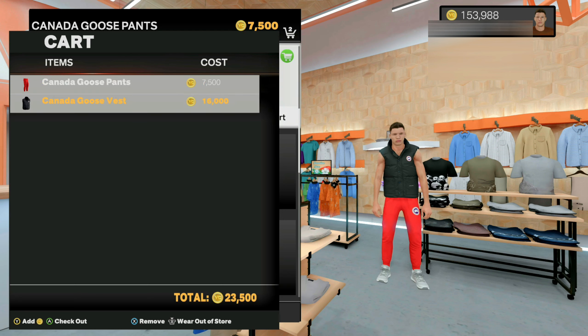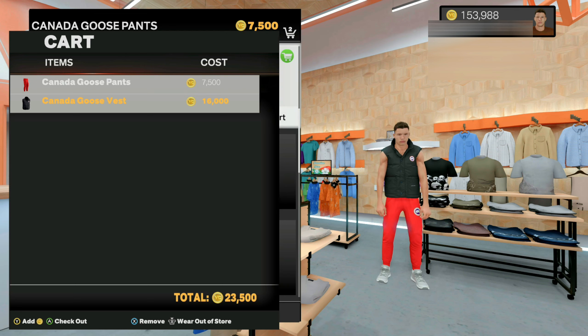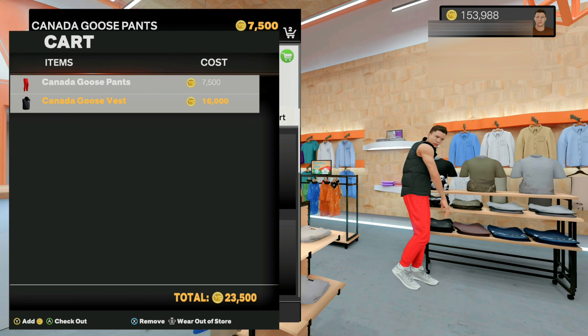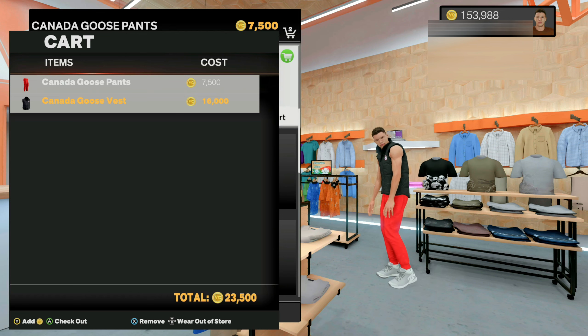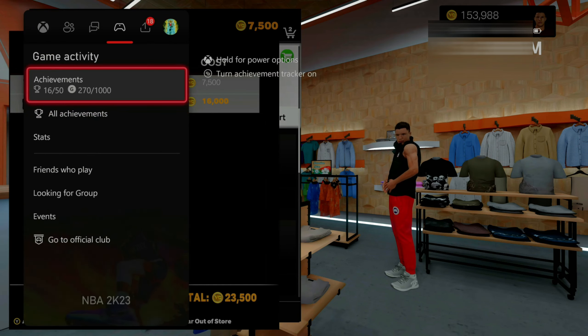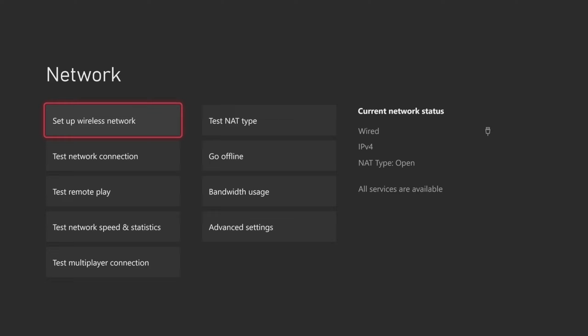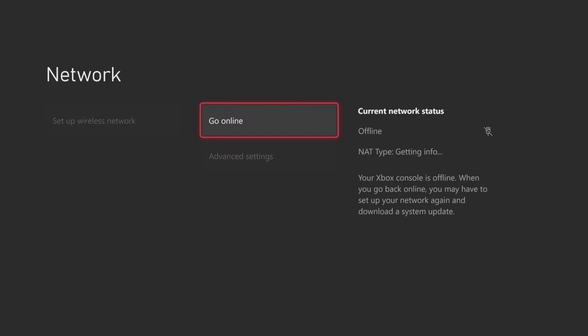You should look like this right here with the items on. Next, bring up your store cart and press in on your right stick to wear it out of the store. For this next step you have two options. Option one: unplug your ethernet cord from your Xbox or PlayStation. If you're running a wireless connection, hit the middle button on your controller, go over to settings, then go to network settings and scroll down to go offline.